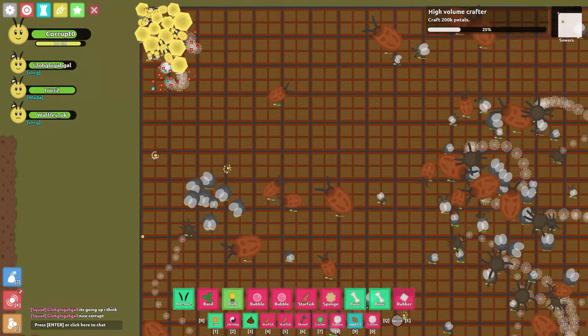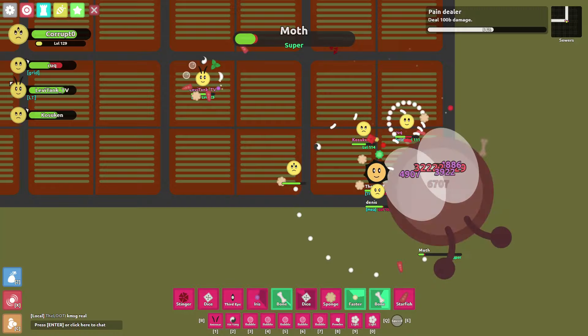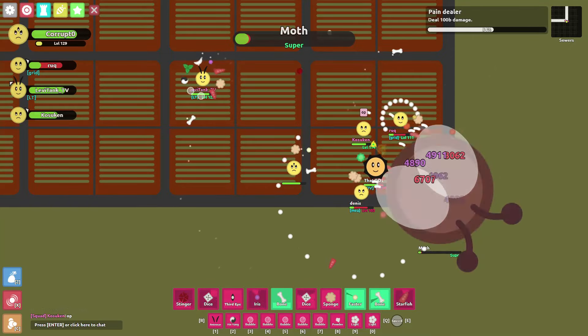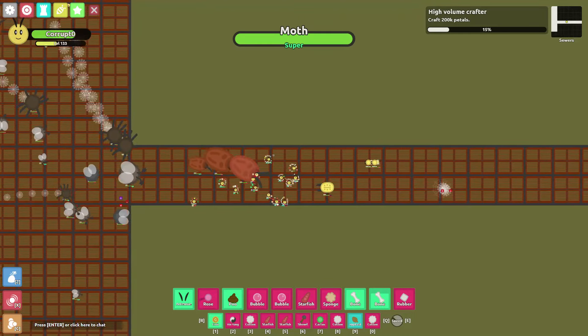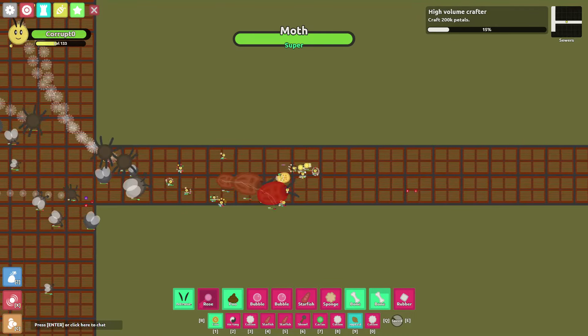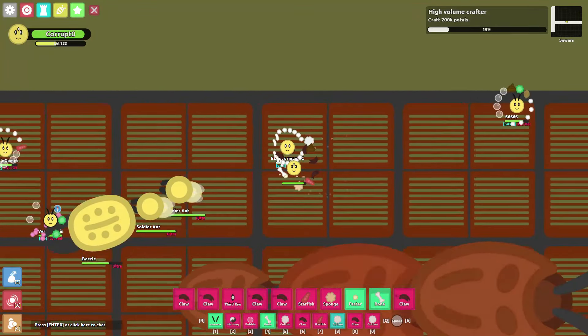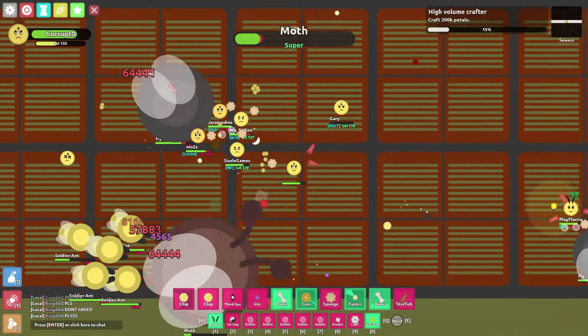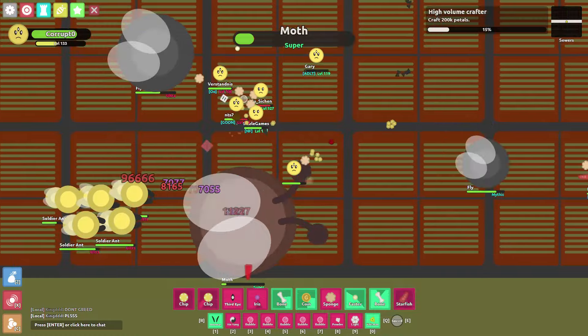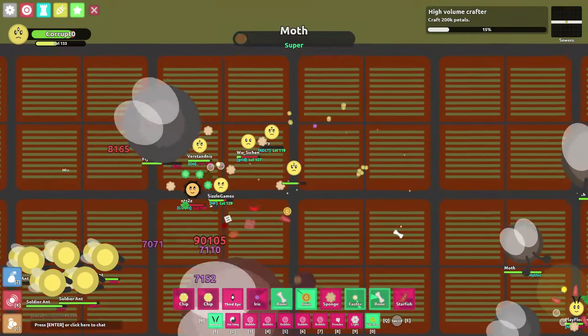If there are no egg squads, lure it here — unless it already spawned here, then you don't have to do that. Just kill it. But here's someone who did lure it to the long corridor — not me, but someone else. And if this happens, kill any pre-existing monsters that are in front of the super moth. Then you can kill it. Honestly just kill them all if you can — it will make super hunting a lot easier and more efficient.